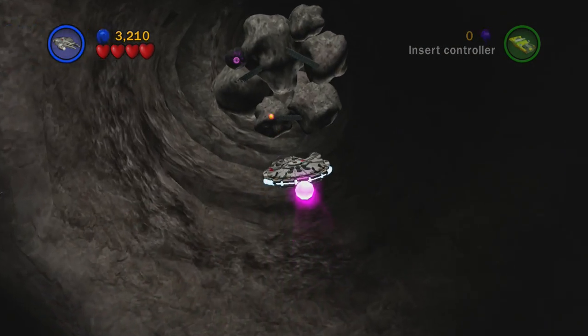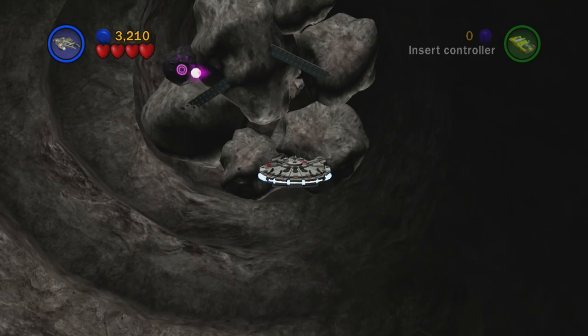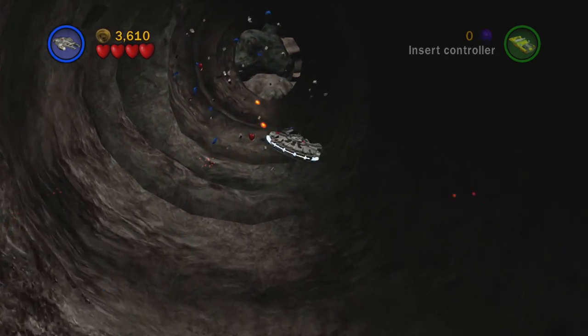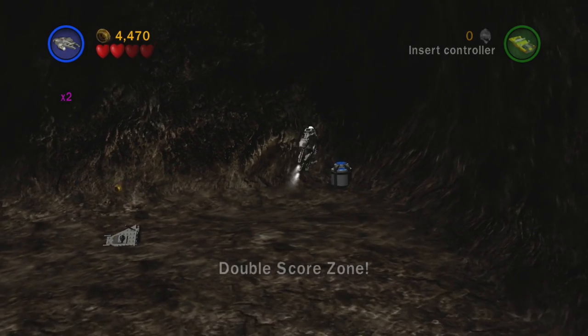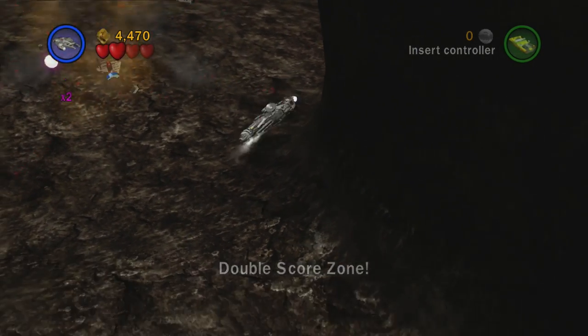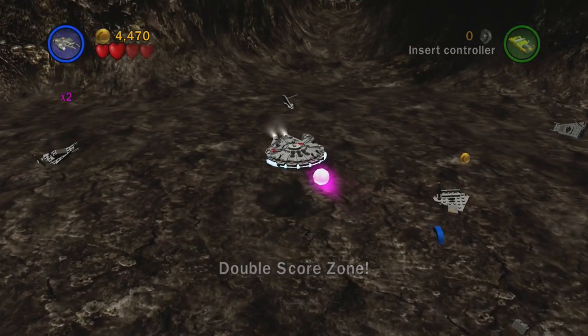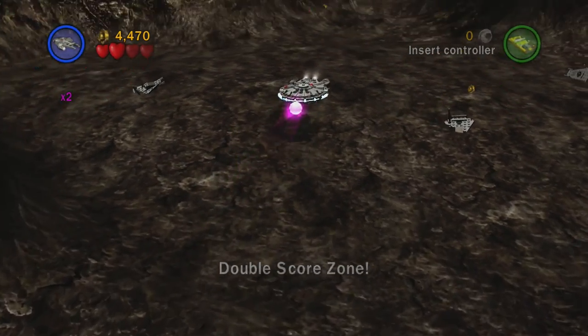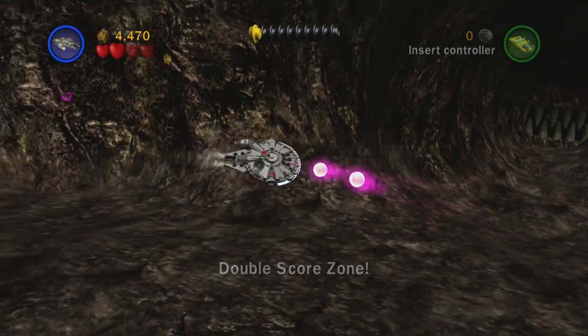Chapter 3. Another vehicle level, and just like the others, keep your distance when destroying stuff and you'll be fine. The part inside the Exogorth can be tricky because at least one stud will always spawn with a torpedo — just wait for the torpedo to be a safe distance from the stud before getting it. Besides that, the level is pretty easy to get through without touching a stud.